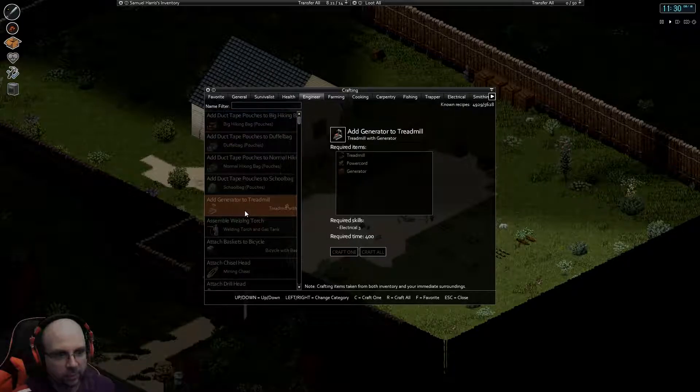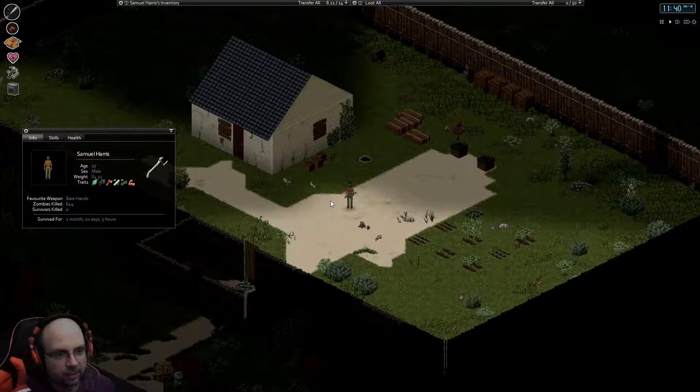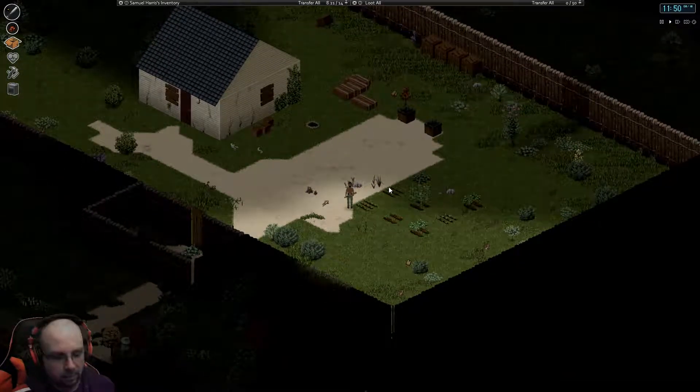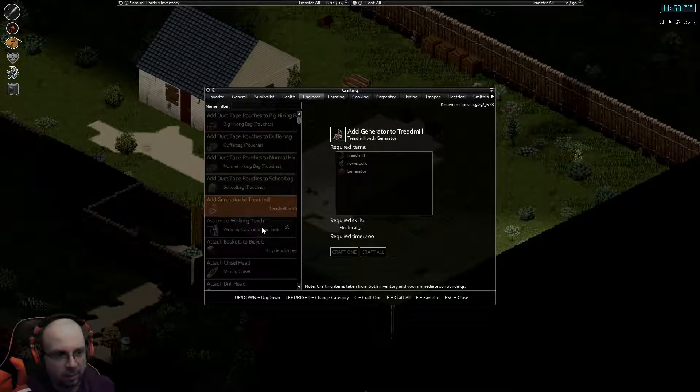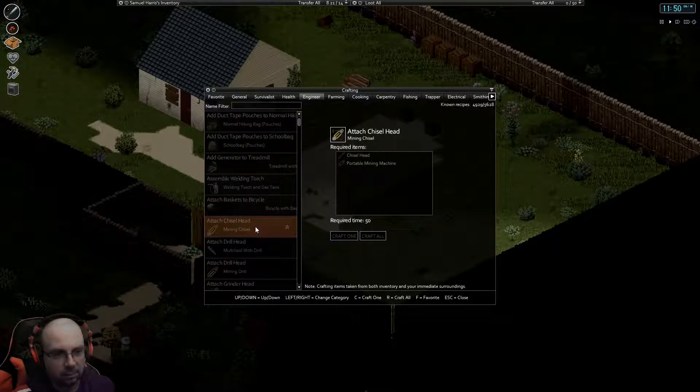Oh, this is a treadmill! How about that? My character, because of the way that I'd been eating, had gotten a little overweight. So I had to really adjust his eating habits. We've got him back down to stout instead of overweight — a weight of 85 kilograms is considered overweight. Maybe the treadmill is a way that you can work off some of that weight.